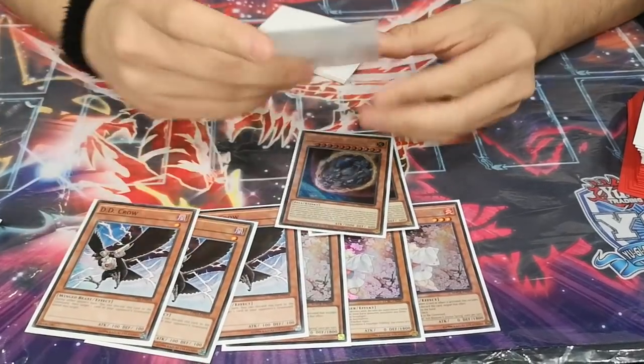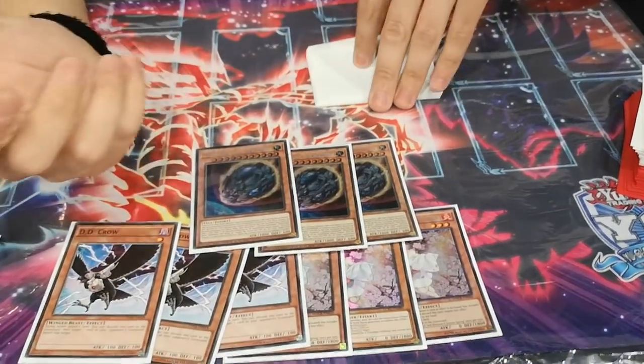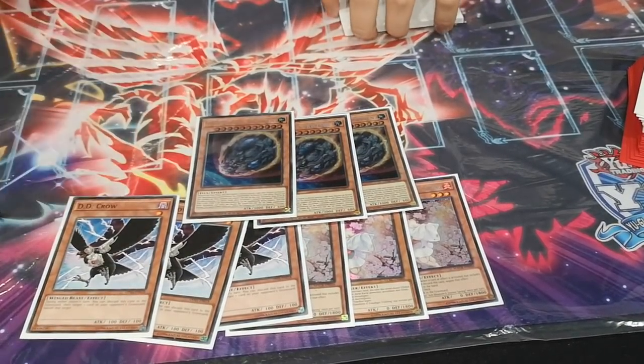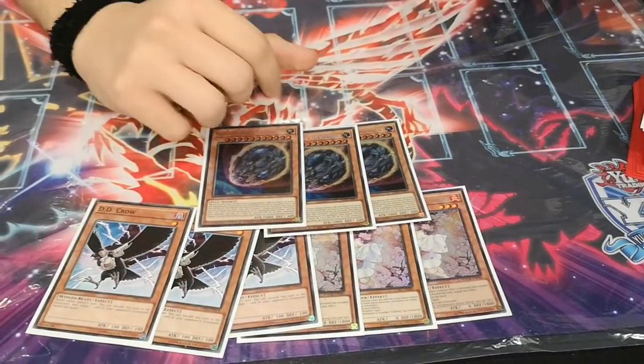And I just wanted a high-impact card, and it has the Babel interaction, which lets me keep it in hand. And yeah, it's just good for the Dragon Link deck, which has won UDS. And this is just a Grapha target as well.